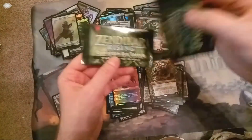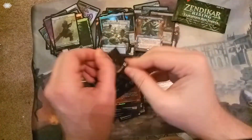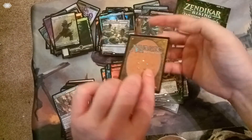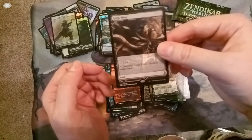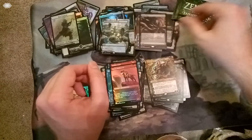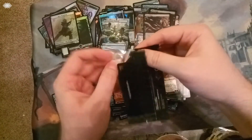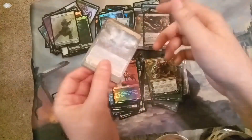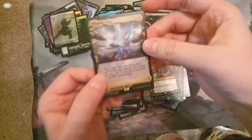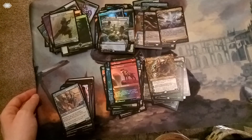So we got two Expedition Box Toppers which will contain a land — could get more fetches, hopefully. Another Wasteland maybe, or something entirely different. The first one is a Strip Mine. We're destroying a lot of lands with our expeditions apparently — Strip Mine and Wasteland. The other one is a Prismatic Vista — not a fetch fetch, but a fetch for a basic. Still pretty art, gorgeous art, love the art. Thank you for watching, and I hope you enjoyed it.